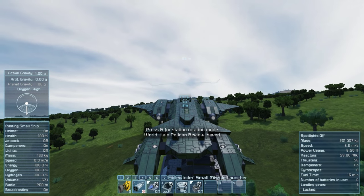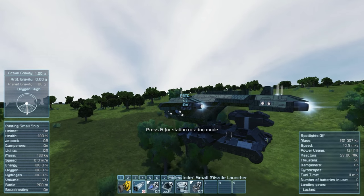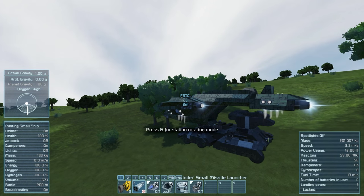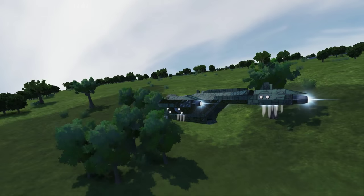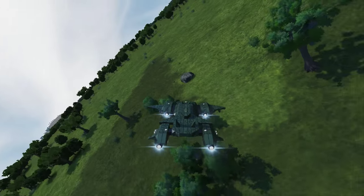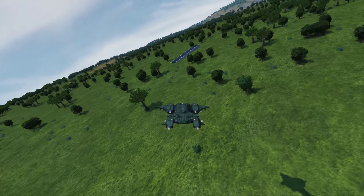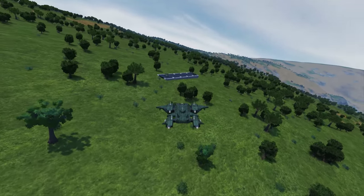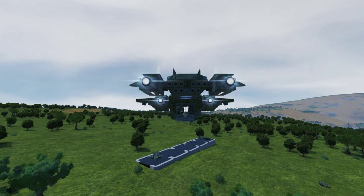I don't know what the gravity drive does — I think that's for space. So if we bring her down and drop... that was a bit high to be honest. But I thought this is the most realistic and working Pelican we've seen on the workshop for ages. Although there are vanilla ones out there which incorporate landing gears and merge blocks, they're good, but I really prefer this one — it was a lot better.